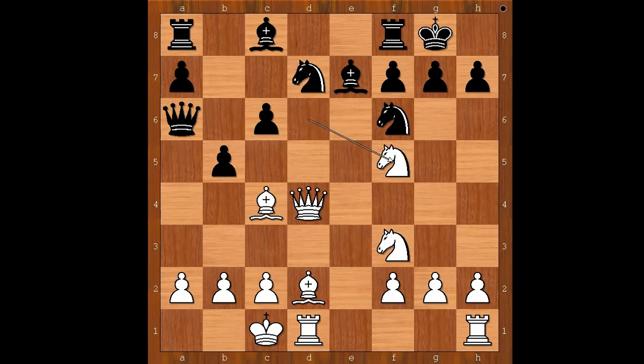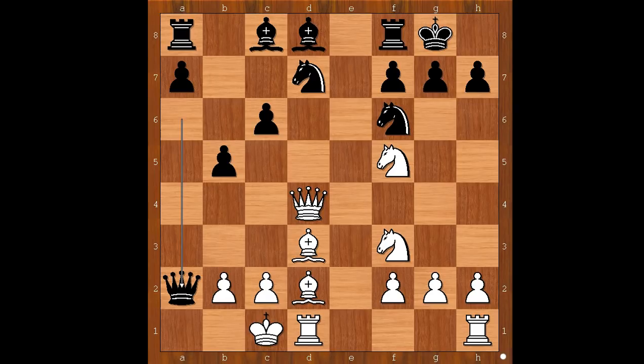Mikhail Tal played knight to f5, threatening knight takes bishop on e7. Bishop to d8, removing the target. If b takes on c4, then knight takes on e7 check. So bishop to d8 — and the threat by black remains: after bishop to b3, c5 again; and after bishop to d3, queen takes on a2. Smyslov was quite pleased with his position.